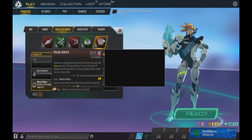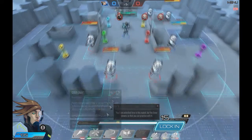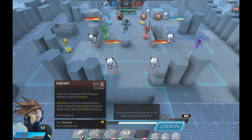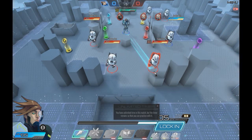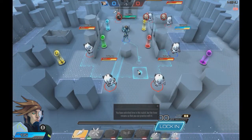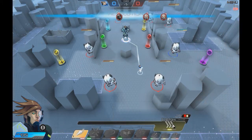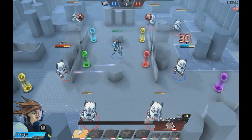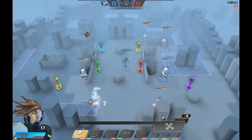Von the Scion of Ice has a pretty nice passive ability called Cryocore. In Atlas Reactor, the goal is doing the highest amount of damage as fast as possible without dying, as well as helping out your teammates. The first two teams to get to 5 kills wins the game, or whoever has the highest kills wins. Von does quite a lot of damage as well as slowing people.